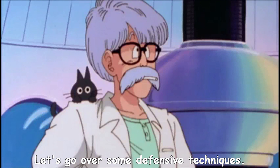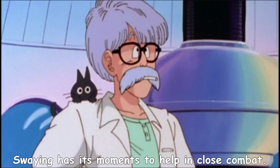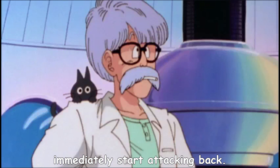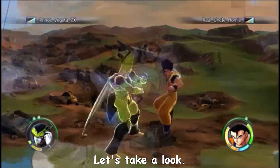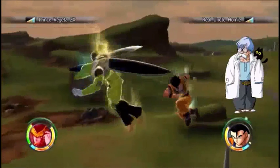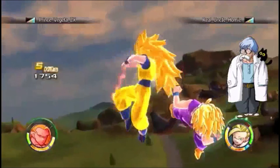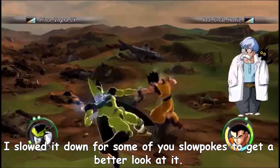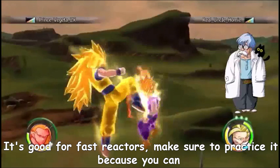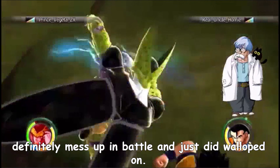Let's go over some defensive techniques. Swaying has its moments to help in close combat. Once you start to sway you can use it to either escape or to immediately start attacking back. As you can see the little rascals here are able to counter attack immediate punches. I slowed it down for some of you to get a better look at it. It's good for fast reactors. Make sure to practice it because you can definitely mess up in battle and just get walloped on.